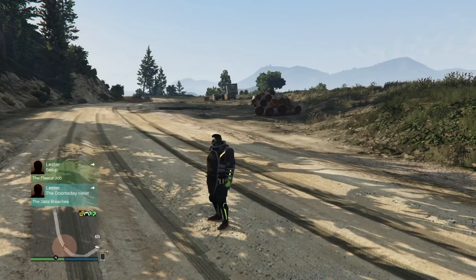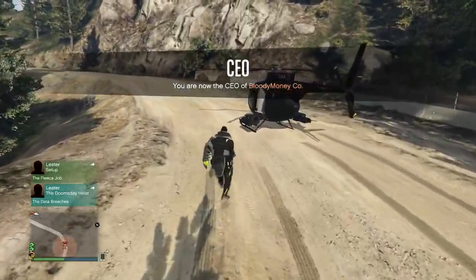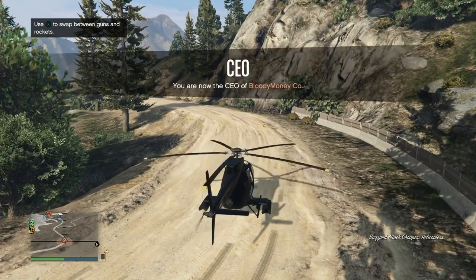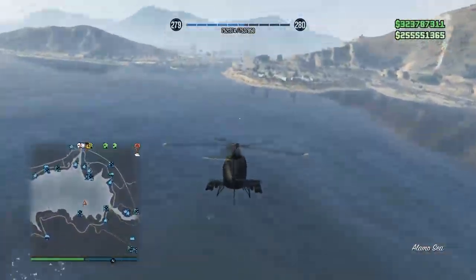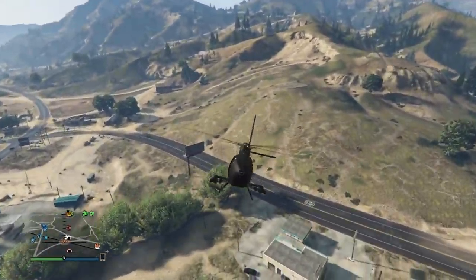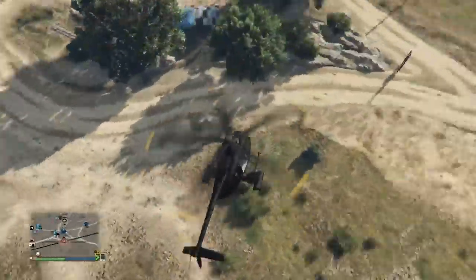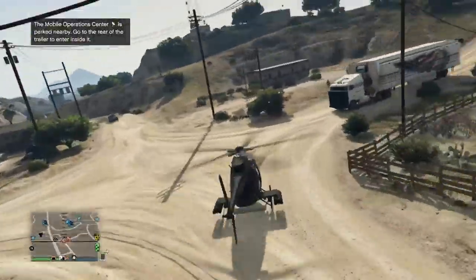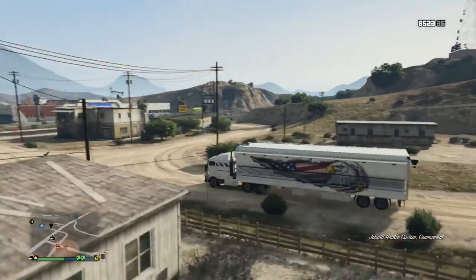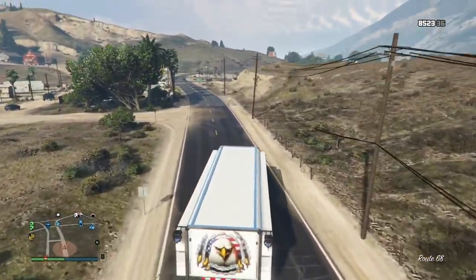You should spawn over at Mount Chiliad. Go ahead and sign in as a CEO, call up your Buzzard, and fly over there. Make sure you do not jump into any street cars right now — don't jump into any four-wheel vehicles or anything that could potentially go into your facility. Once we're at that point, as you can see right here, we're flying over to the facility. Once I'm close by, I'm gonna open up my Interaction Menu, go to Mobile Operations Center and request it. There it is. I'm going to grab my MOC and simply drive it over to the facility. You can have a vehicle in the MOC if you want — I had a vehicle in mine.